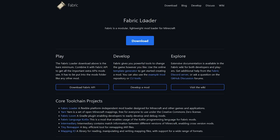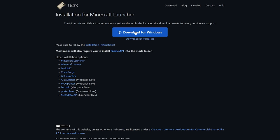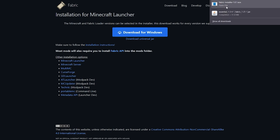We're also going to want to download the Fabric loader, so I'll leave a link in the description down below to this website. Click on the Download button, then click on Download for Windows, and that will download as well.